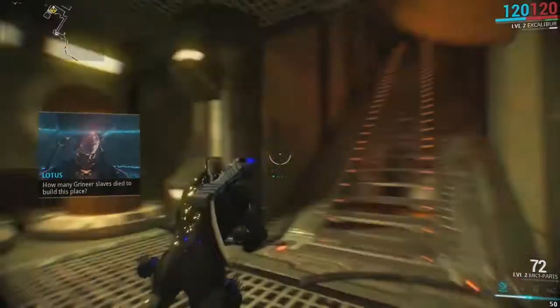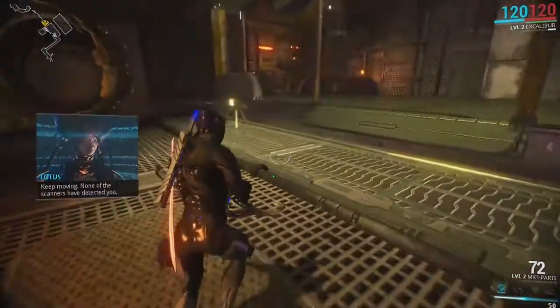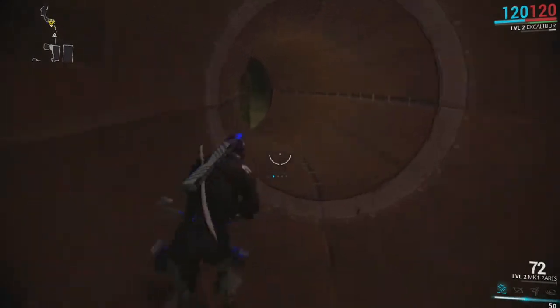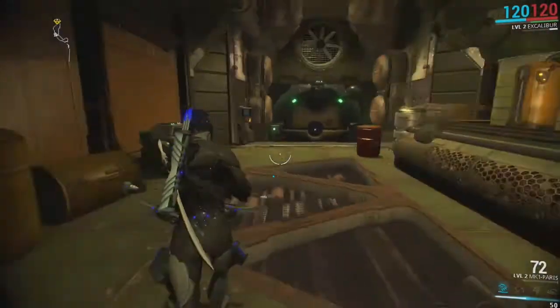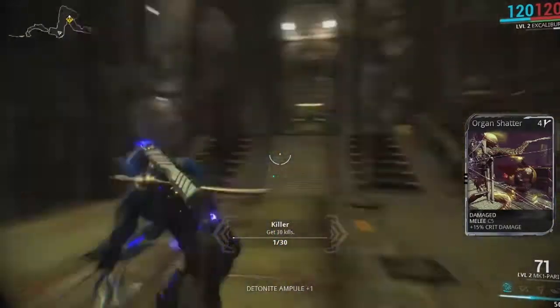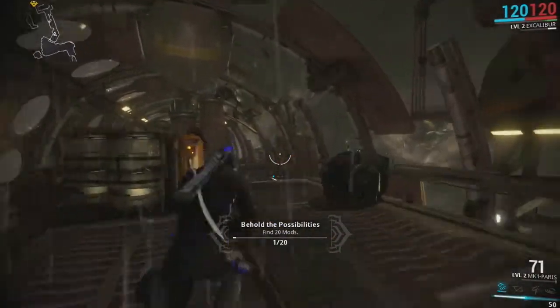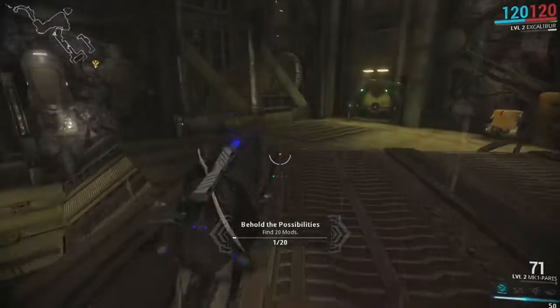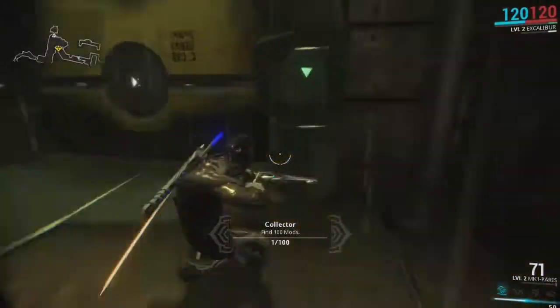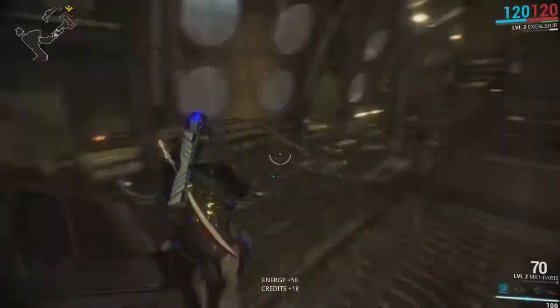How many Grineer slaves died to build this place? Probably like 13 at least. Keep moving — none of the scanners have detected me. Are these things like per-level objectives? Get 30 kills this level — I got more than zero kills last level at least. Found a mod — I didn't even notice, wonder what it does. I feel like there's nothing in here.